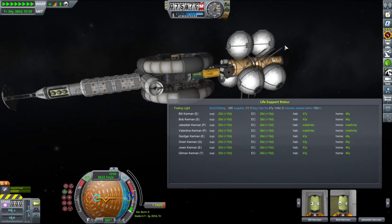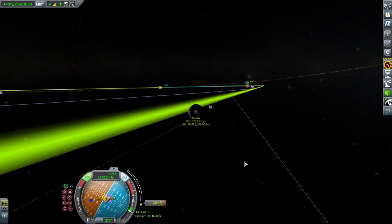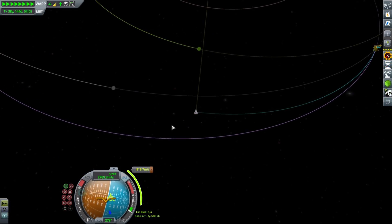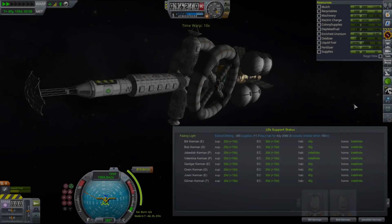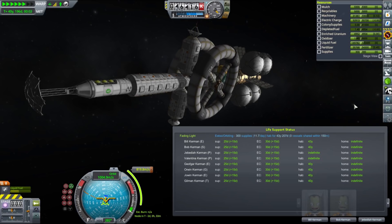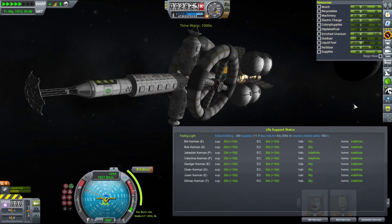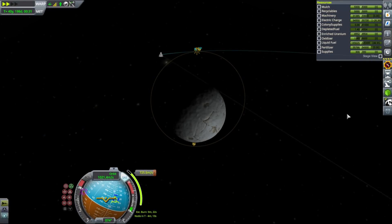Before the encounter we performed a really small correction burn to place our periapsis even closer to Ilu's surface, in order to make a more efficient insertion burn. Once we entered Ilu's sphere of influence, I took a final look at our life support status. We've spent over 40 years on the journey. The hab time for our Kerbals is now showing below 50 years — no longer indefinite — because of the lower machinery level. Our fertilizer level also dropped slightly, but nothing dangerous, so we're good.